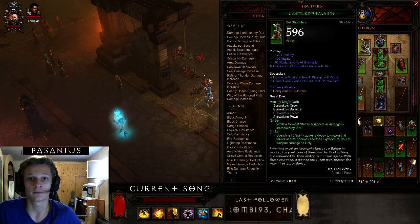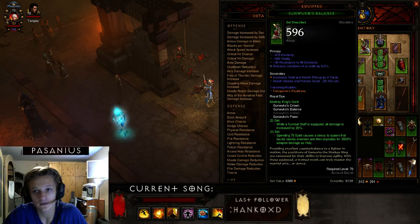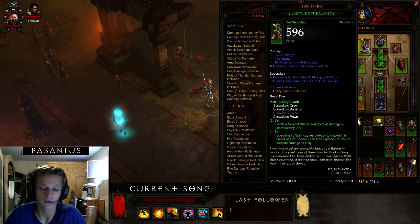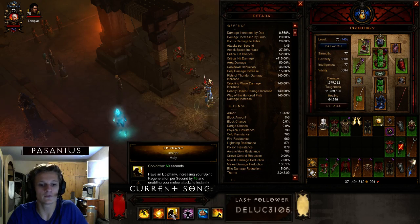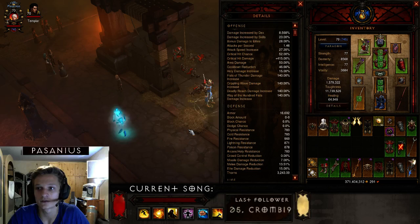For the specific Zunimassa stats: on the shoulders you want Dexterity, Vitality, All Resistance, and Cooldown Reduction. The cooldown reduction is obvious — you want Epiphany and Serenity up as much as possible, so cooldown reduction is very important.